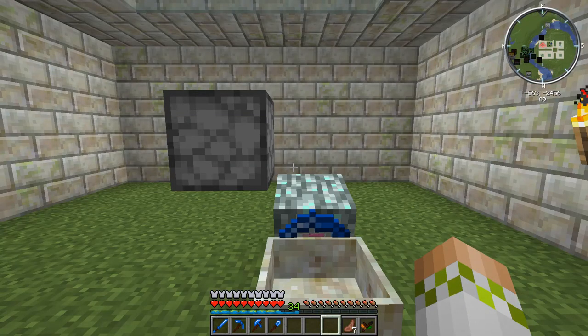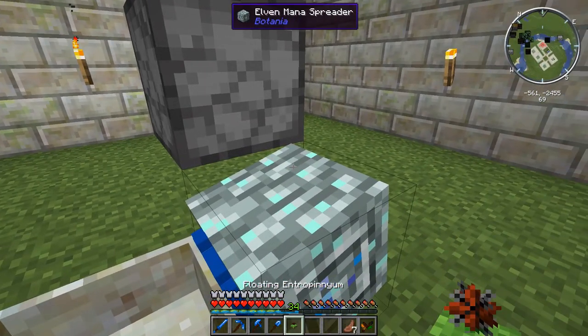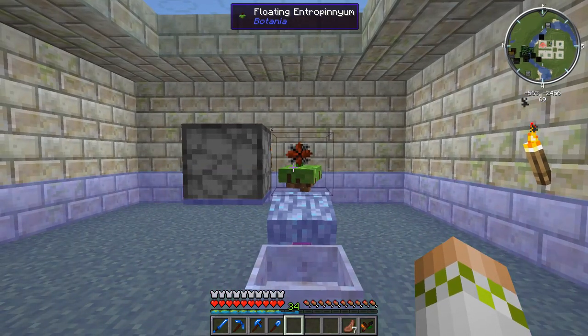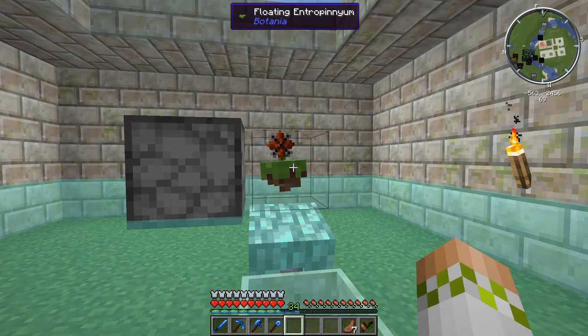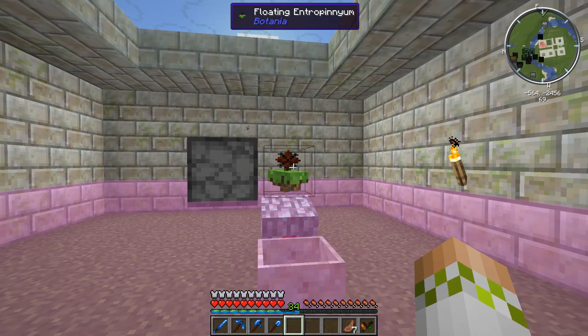The next step is placing down the Entropinium. I'm going to put this directly over the mana spreader right here. As you can see from our Mana Seer's Monocle, there is a huge range that it can accept explosions from, so you have plenty of room to work with. You don't need to cram it right in here if you don't want to - I just like to make the setups compact.